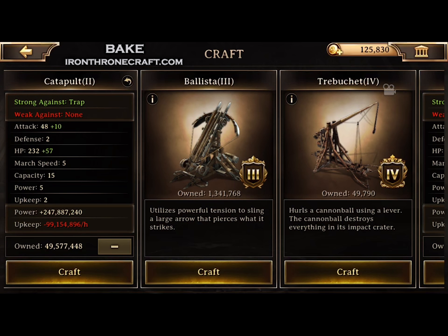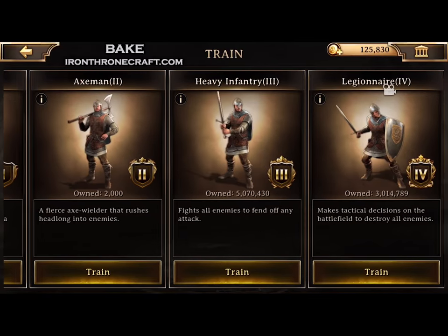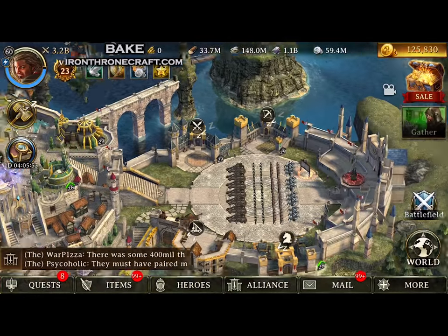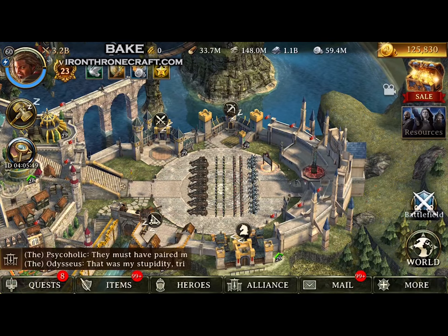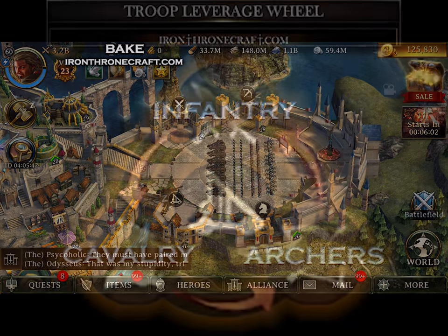We need to learn if the HP difference between siege and regular troops is negated by that fact. Looking at Tier 2 siege, they have 232 base HP, and a lot of people defend with Tier 2. A Tier 2 infantry troop has 290 HP, which is a good amount different. So after learning this, we decided we need to do some actual testing — we need to figure out if the leverage difference makes enough of a difference to compensate for that HP difference, because nobody wants to just burn based on paper, rock, scissors. We want to learn the math behind it.